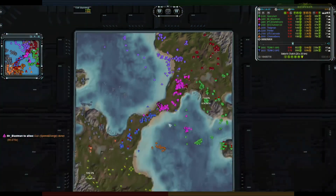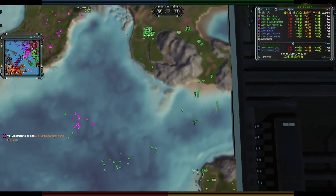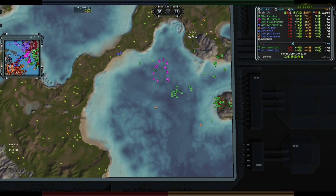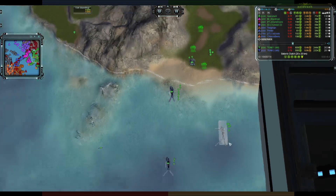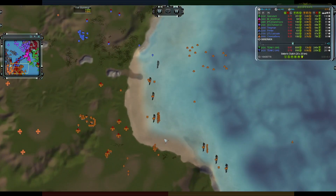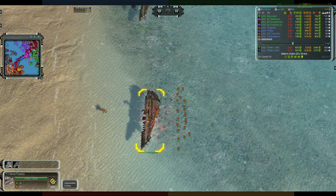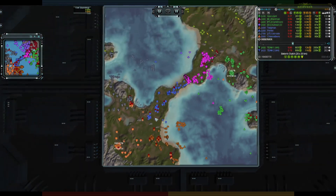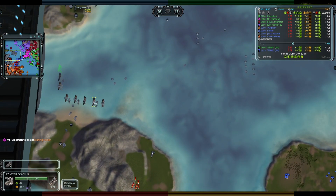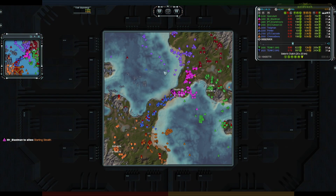Checking out the navy down here — no T2 on the way here either, all sticking T1. Maybe that factory will go T2. Twigman has T2 on the way, so both of the team 2 navy guys are grabbing T2 navy right now, and that is going to be a bit of a trick to try and catch up on, especially if you keep popping out T1.